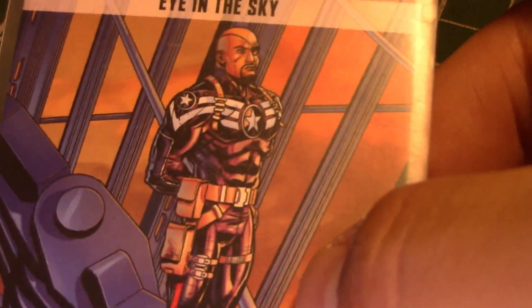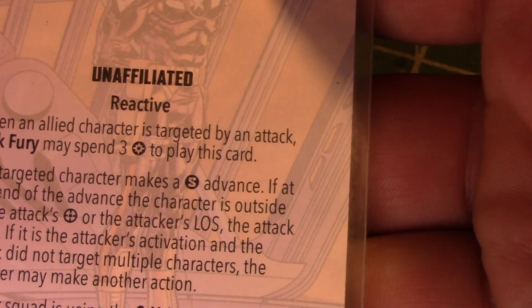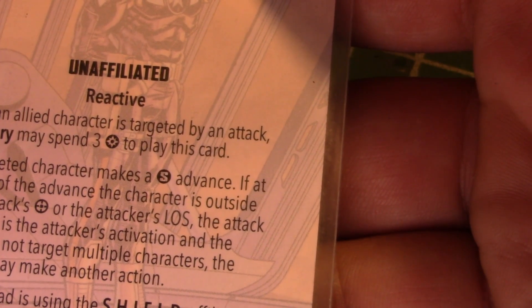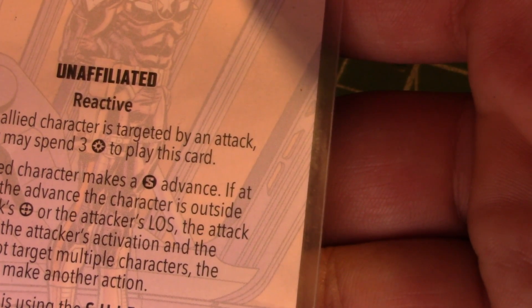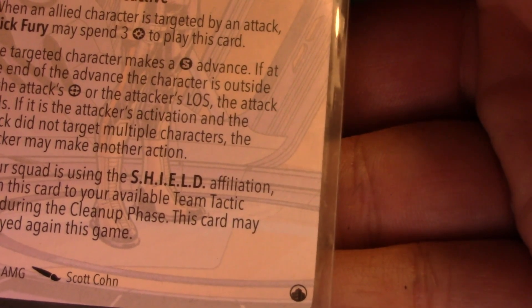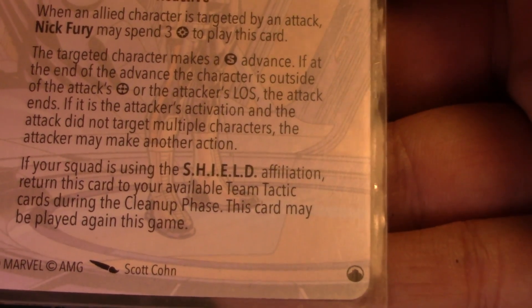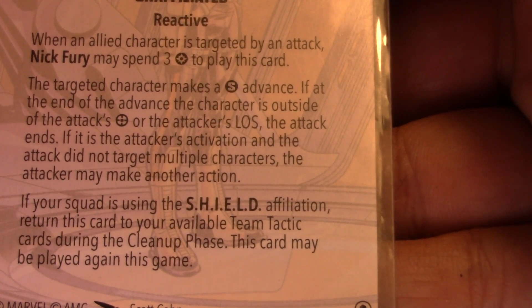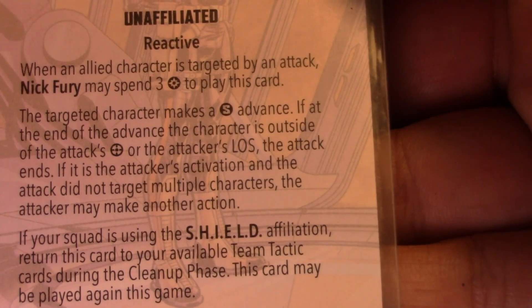He has probably one of the most frustrating cards in the game for people to deal with — Eye in the Sky. It's an unaffiliated reactive card. Fury spends three power, and when an allied character is targeted by an attack, that character may make a short advance. If at the end of the advance the character is outside the attack's range or line of sight, the attack ends. If it was the attacker's activation and they didn't attack multiple characters, the attacker may make another action. When using Shield, this card returns to your hand during cleanup and can be played again.